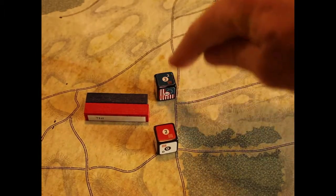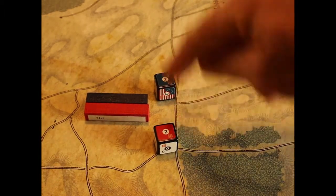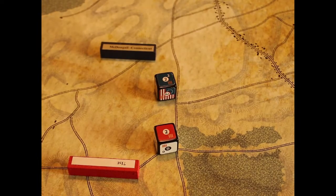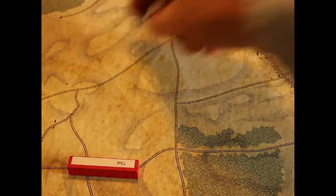The big number in the middle is the hits you scored. In this case, they both took two hits, so they're both going to flip and run away. Now let's say our defender has cover.